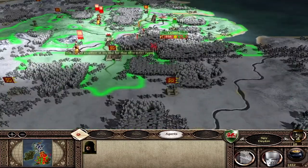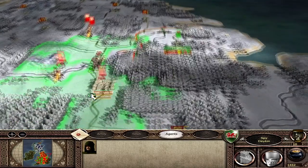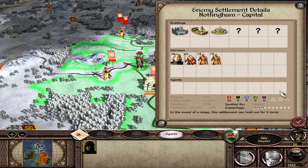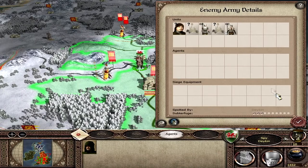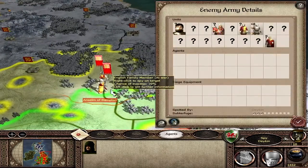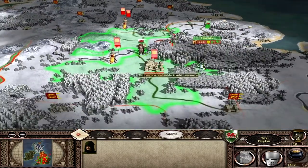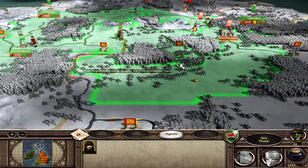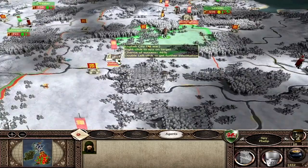I'm now going to use my spy to find out what England have nearby, so let's move him along. As you can see, Nottingham could be there for the taking — it only has four units, although Edmund is nearby with a couple of catapults, and there's a large English army by Anselm of Bapton — Big Baps himself. We're going to move my other spy, and Oxford is there as well.